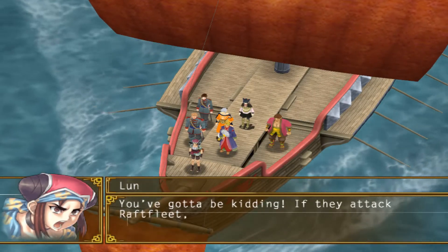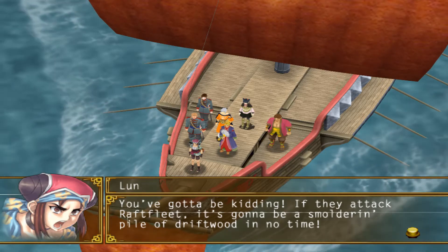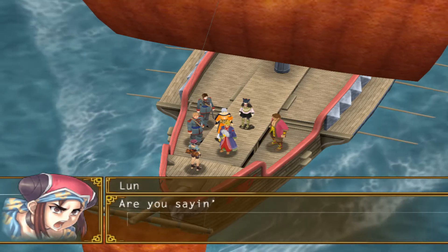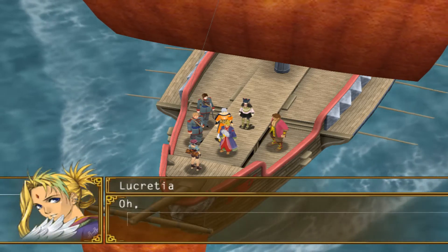On our way back, the party spots a fleet of warships. Lucretia tells us this is likely the fleet of Bahram Luger and assumes they are heading to Wrathfleet. Log and Lunn rightly freak out, but Lucretia maintains a calm demeanor and says she can handle it.